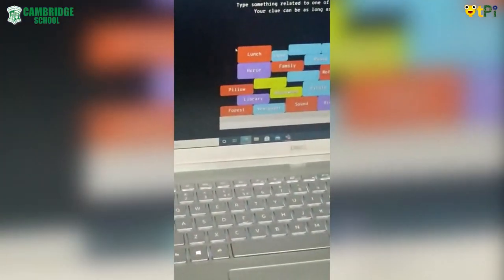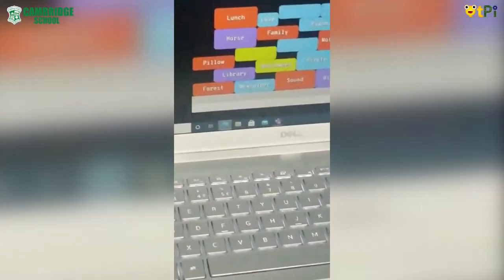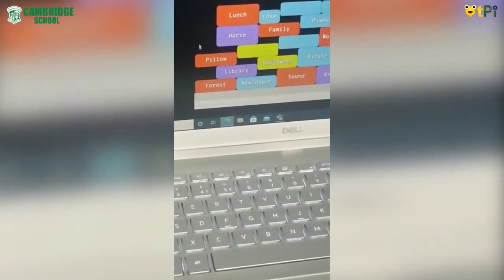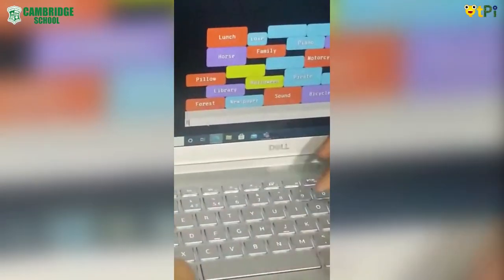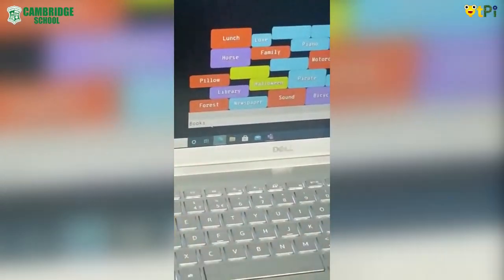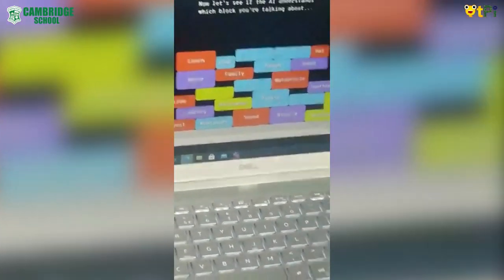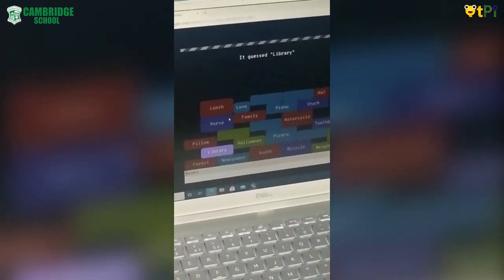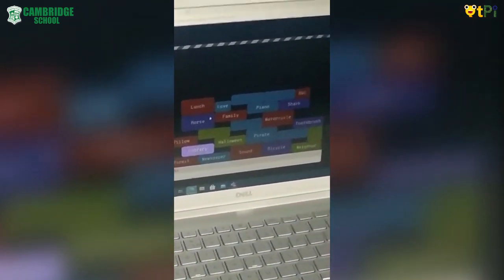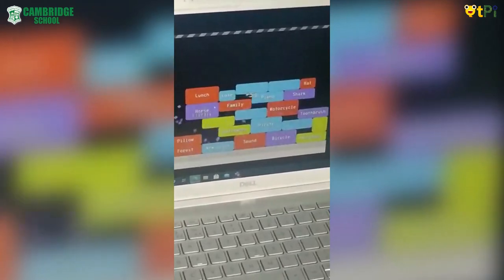As you can see here, we have to type something related to one of the words below. Your clue can be as long as you like. So I'm going to take 'library' and type 'books', as you read books in the library. Now let's see if the AI can guess which block we have typed. It gets correctly: library. So this block will then be removed and turned into points.